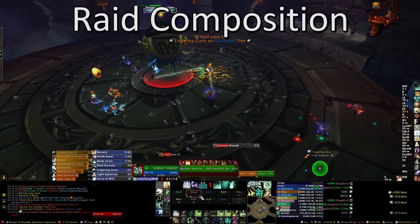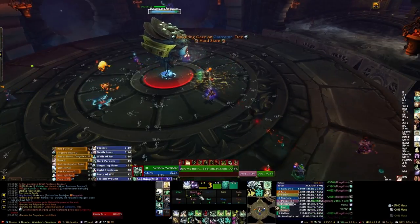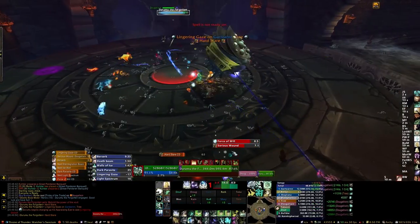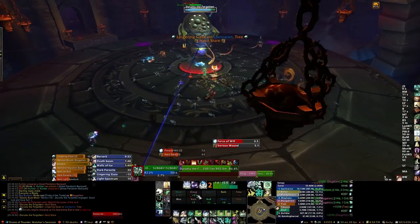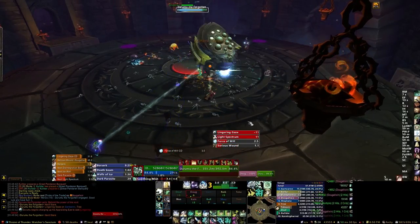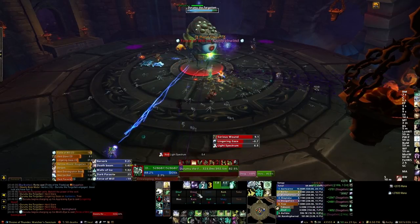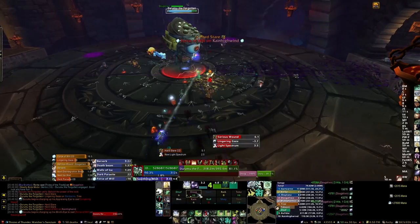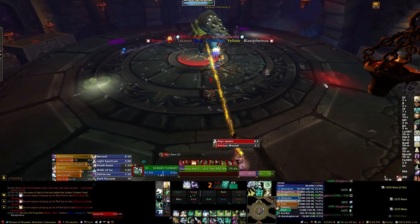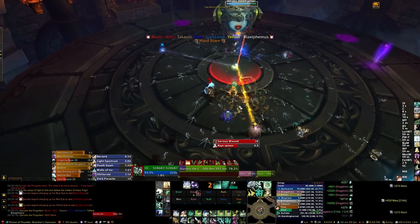For your raid composition, I strongly recommend using one tank for this fight. If you have a Paladin in your raid, you can use Hand of Protection to get rid of the Serious Wound stacks. In our case, we chose to get rid of the stacks every time it got above five — so six stacks or higher — Hand of Protection is used on the Paladin and the stack is dropped. The exception is just going into a Disintegration Beam phase; you do not need to remove the stacks because they should fall off on their own during the phase, since the tank is not being attacked.